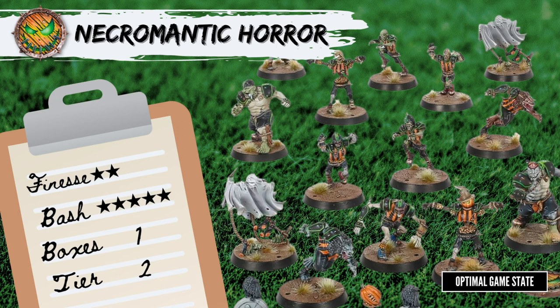All the positionals are capped at 2, which means 1 box will get you all you need. Getting this along with the Shambling Undead box will also get you those 2 extra ghouls that you're missing for the undead team.